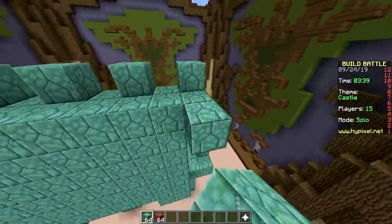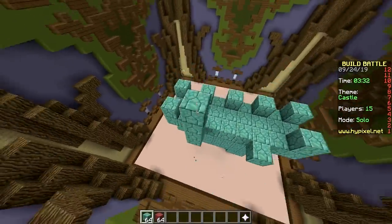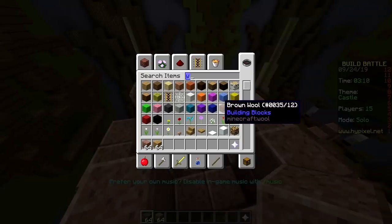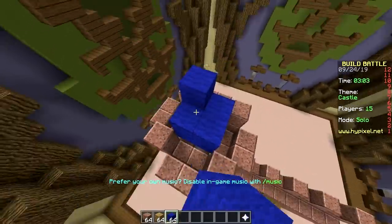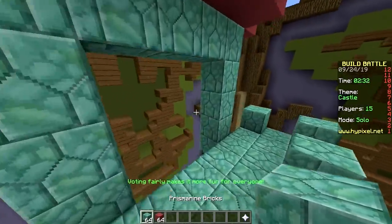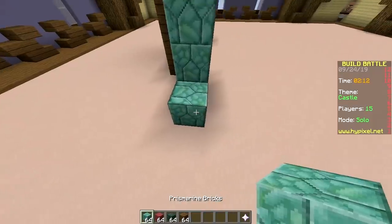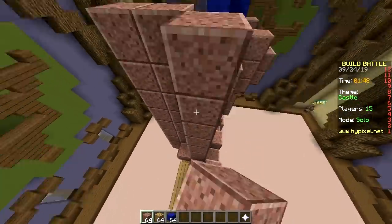No round towers — waste of time! I have round towers, I guess I'm wasting my time. Already starting on the pointy tips — what block is that? Pink stained clay. Mushroom top — quickly fill up the rest of the castle. Two minutes remaining — I'm not fine, I need more pointy rooftops and more time.